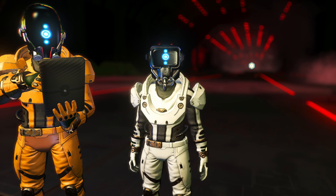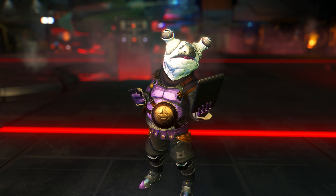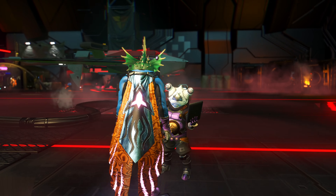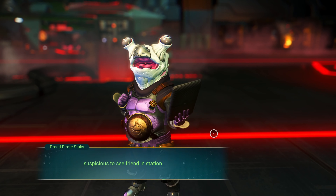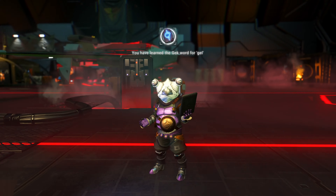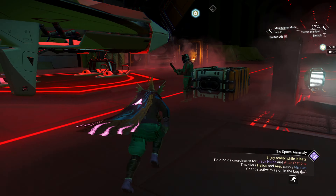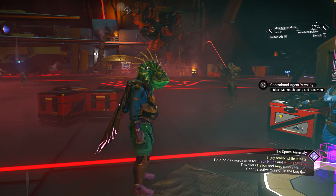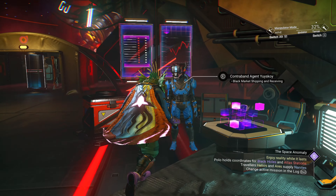Each companion slot costs 20k nanites, so I need to make almost 200k nanites. I've got eight slots unlocked. I was thinking runaway mold farm or something normal in game, but I figured out there's a way easier way to do that.